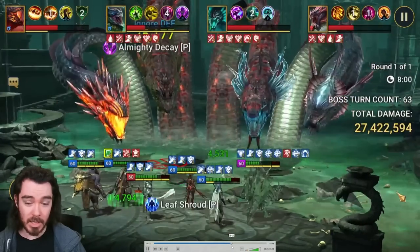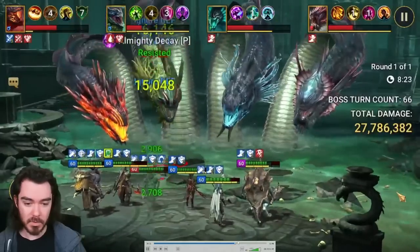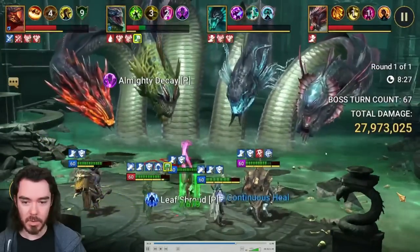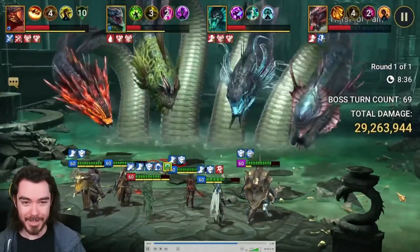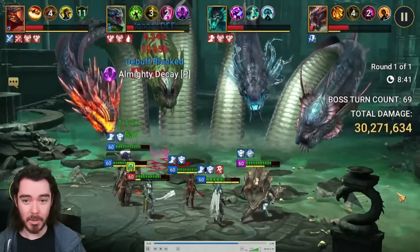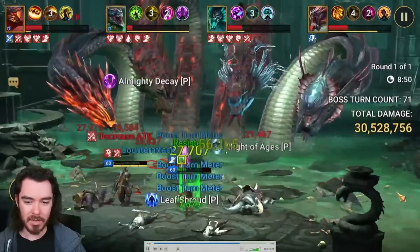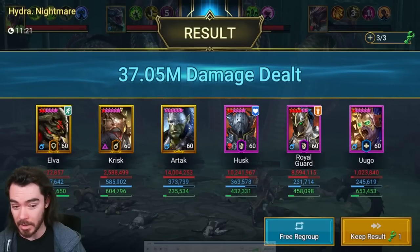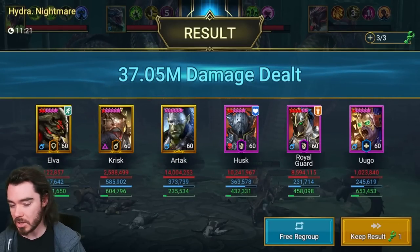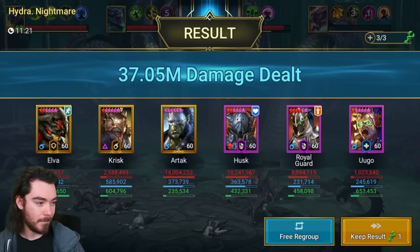Skip straight to the end — give me your predictions. Artak is up against both a Royal Guard and a Husk in terms of damage. You can see we're smashing through. Artak at this point gets eaten but gets broken free. Royal Guard is hitting hard, and we almost wiped at the end, but we did get through. We did 37 million total. In terms of damage output — this shocked me, to be honest. Husk did 10 million. Royal Guard did 8.5 million. Artak did 14 million. That is insane.